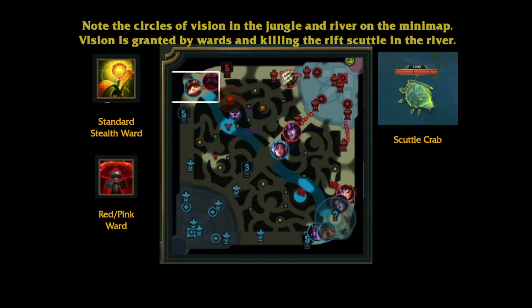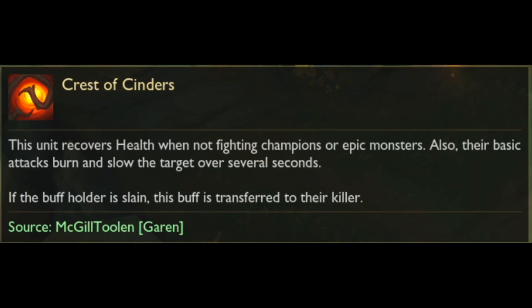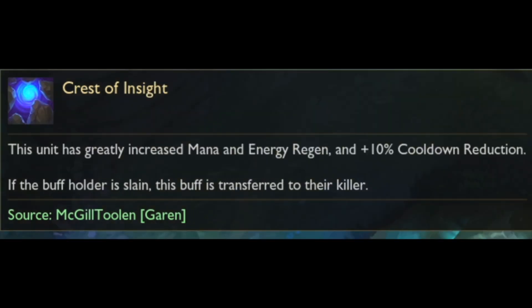The Rift Scuttler, or Scuttle Crab, provides vision and movement speed in the river for a brief amount of time. The red and blue buffs give temporary buffs to whoever kills them. Normally your jungler will take them early in the game and after the laning phase is over, and the person who benefits most will typically take them if possible.